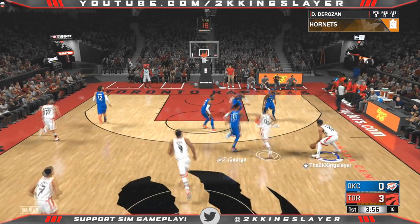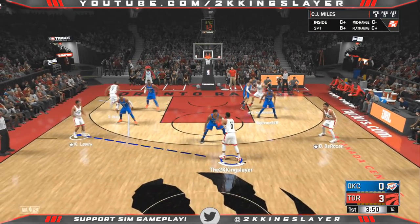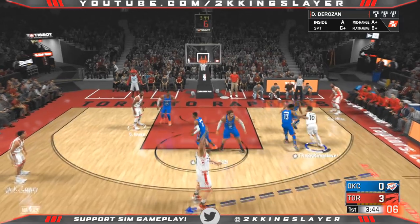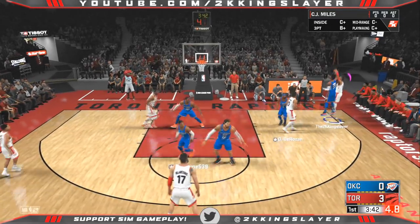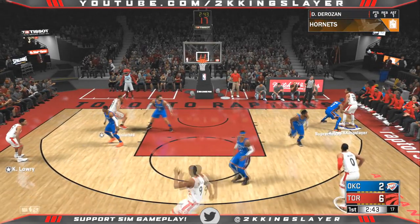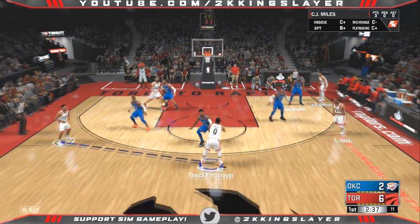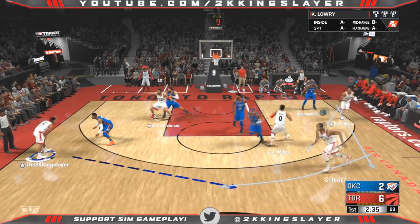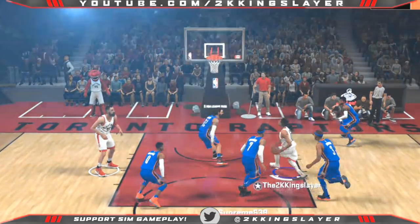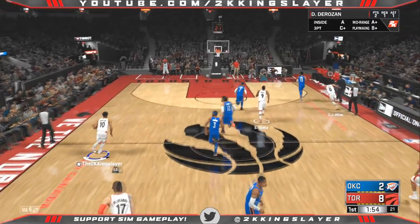Those are the three main trigger points. Let's jump into a game using the Raptors. We're gonna swing the ball from side to side — Valanciunas comes off, we're not going to take a three with him, but we manage to get inside and kick it out to CJ Miles. That was a little contested, so let's run it back. We start in the corner again, swing to the other side — DeMar DeRozan — oh my goodness, that's nasty! DeMar DeRozan throwing it down.